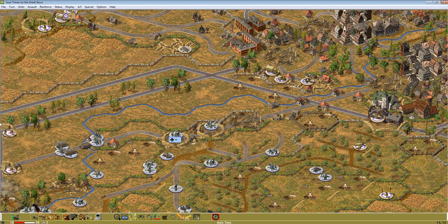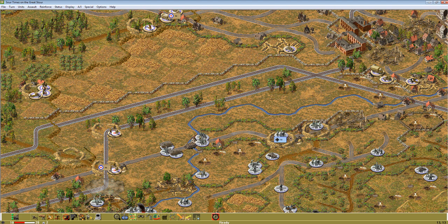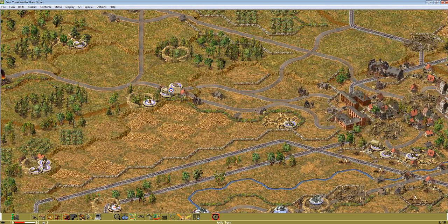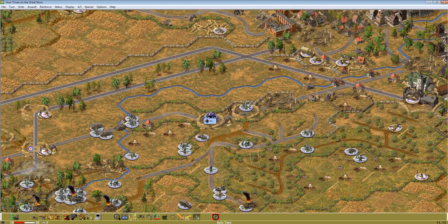Well done, well done. 222! Once we capture this objective — which we should fall next turn — we should be at draw at turn 11, which is exactly a turn behind where I'd ideally like to be halfway through a scenario. Let's stage up.